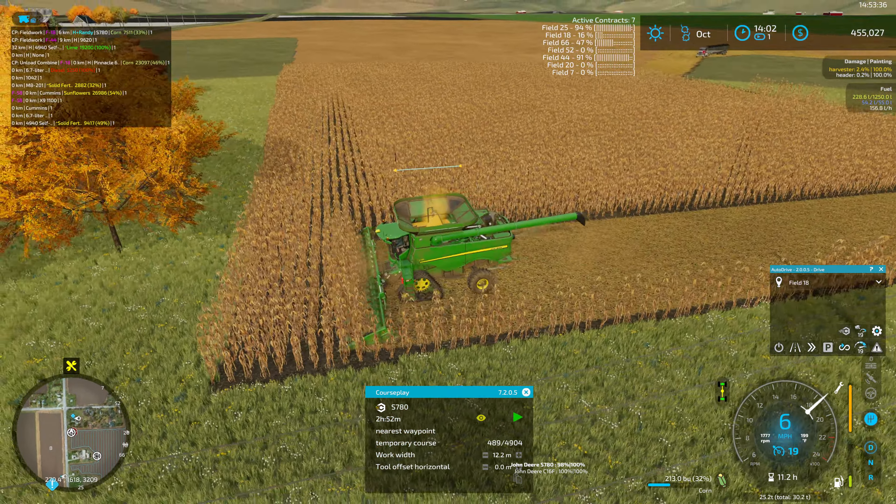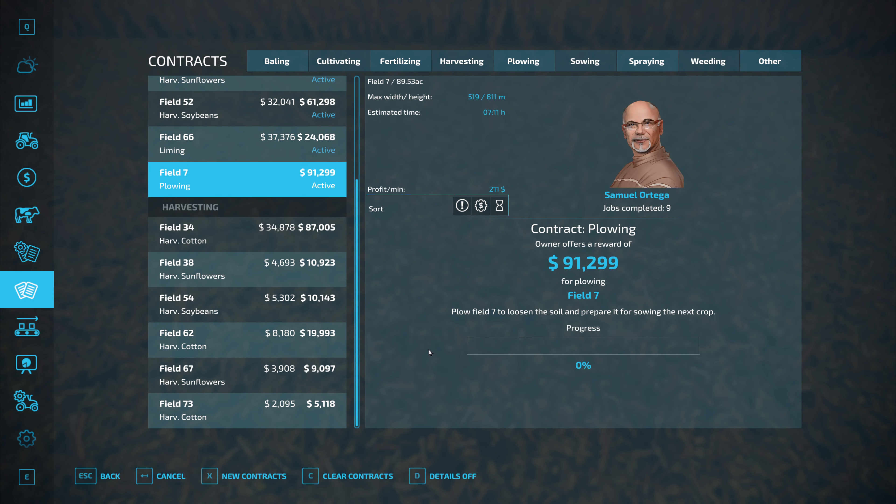Anyway, we'll leave the combine to that job. In between episodes I finished up a couple more jobs and picked up one more contract — a plowing contract that showed up for $91,000. I signed right up for that one. The profit per minute isn't particularly great, though it probably depends on what size equipment you're using, and in this case we're using our own equipment.